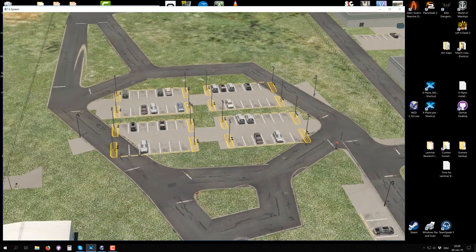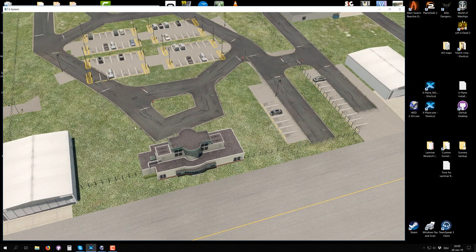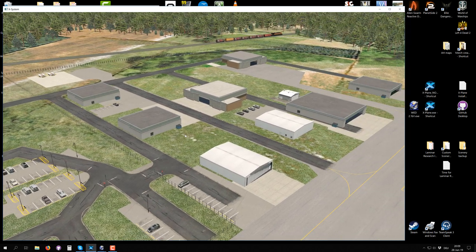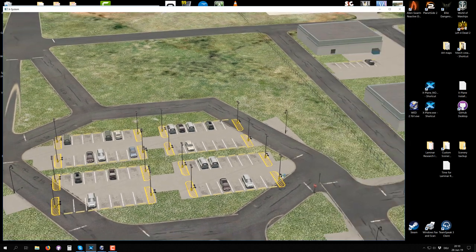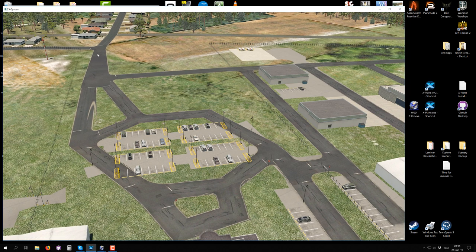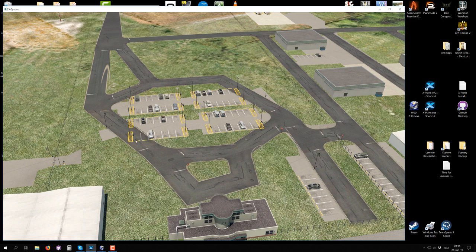I placed these cars on the parking lot pretty much exactly as they appear on the satellite picture, but you can see it doesn't jibe with these roads. The standing order for making airports for the Scenery Gateway is to leave the roads intact as much as possible, even if it means clearing out some cars - the Julian and Laminar team don't like it if objects are sitting in the road. Hopefully in a future iteration of X-Plane these roads will be a little better.